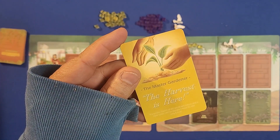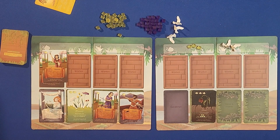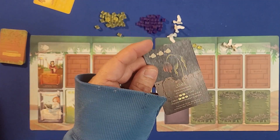At some point somebody will draw the master gardener card, which ends the game and you count up all your points. First you remove the doves and any cards remaining in your hand. Any thorns left in your garden are discarded and you lose three points for each one.